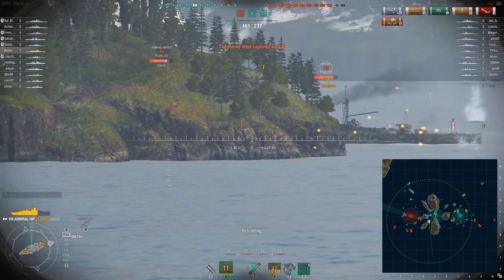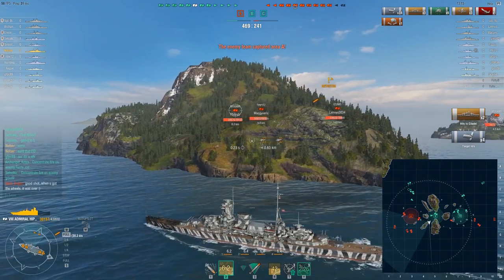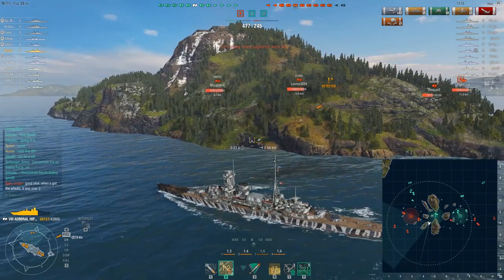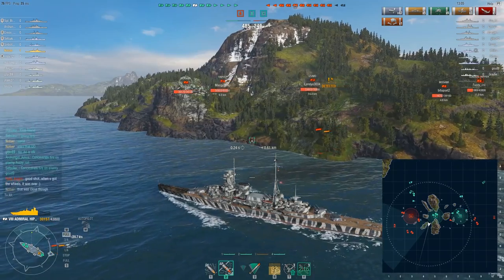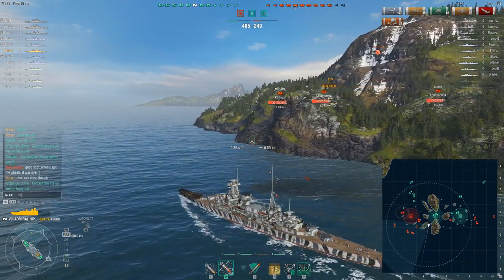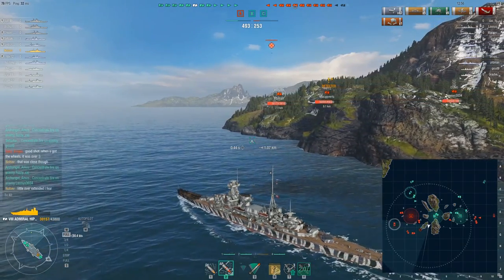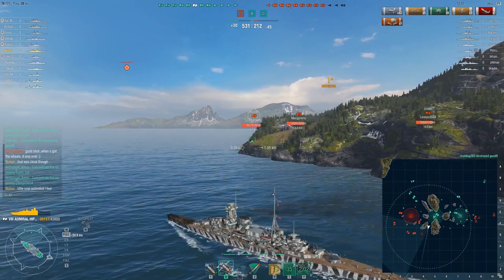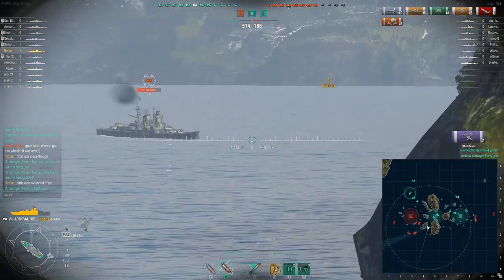He sends out the rest of his torpedoes on the other side. We get a nice cheeky citadel right before the island — 14,000 points of damage. We completely avoid those torpedoes. It looks like the entire enemy team over by A wants to kill me. What could I do? I couldn't go back — I would die. I was engaging the destroyer, I was trying to avoid the torpedoes — this is all I could do.